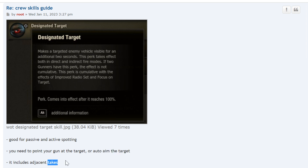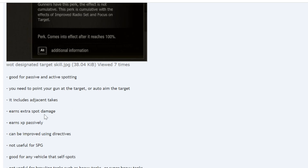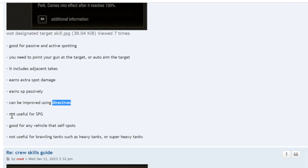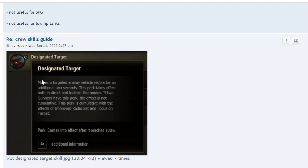It earns extra spot damage because the enemy stays spotted longer. It earns experience passively, and it can be improved using directives to extend the amount of time the target is lit. It's not useful for SPG because the SPG will be too far away — the vehicle you use Designated Target on must be within your view range. It's good for any vehicle that self-spots, keeping the target visible longer — instead of 10 seconds, you might get 12. Not useful for brawling tanks like heavy tanks because the enemy is usually close and not hiding.